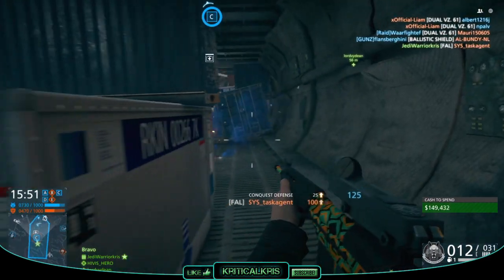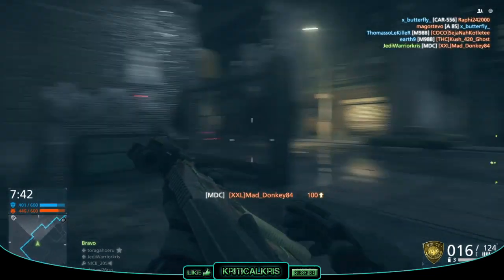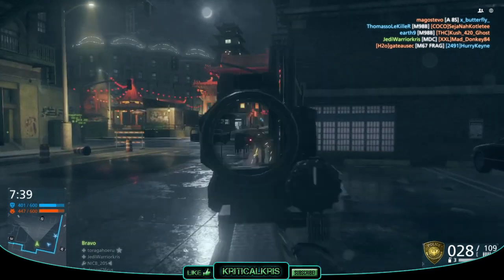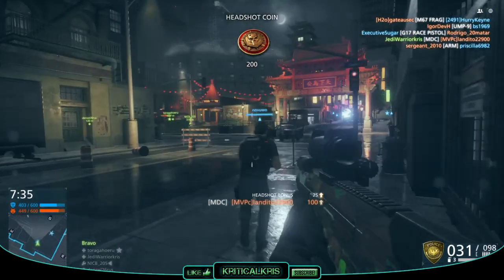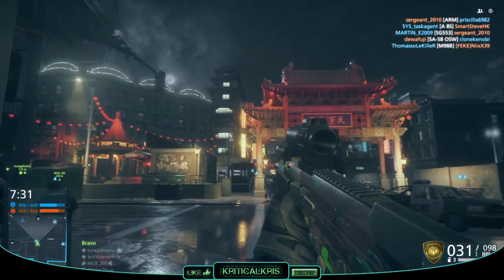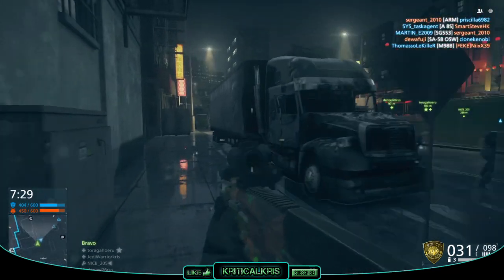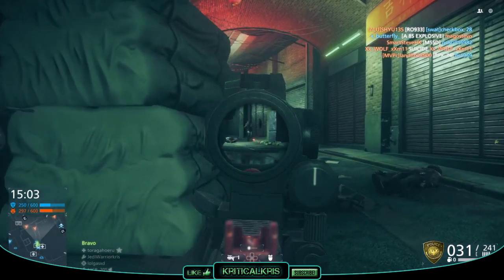Starting off with the maps, the first one is Chinatown, and as you probably guessed, it's based around Chinatown in an area in Los Angeles. It's another urban type map, but it might seem a little bit familiar if you played Battlefield 3. One of the most popular maps in that game was Grand Bazaar — fans loved it — so why not bring it back? Chinatown is a restyled, facelifted version of Grand Bazaar.